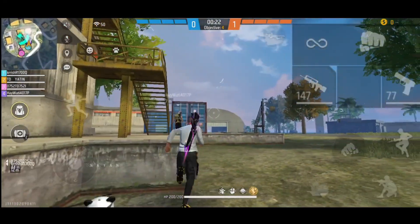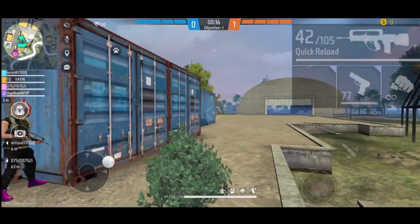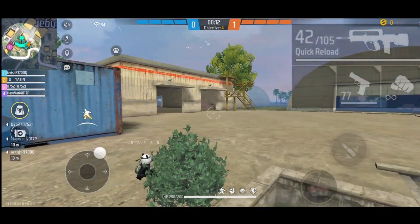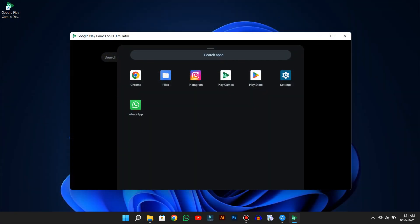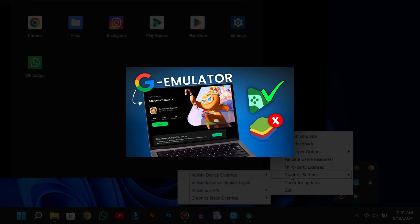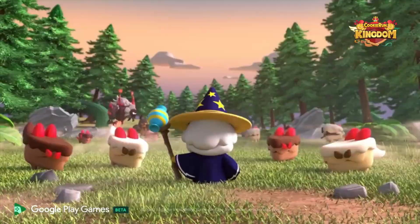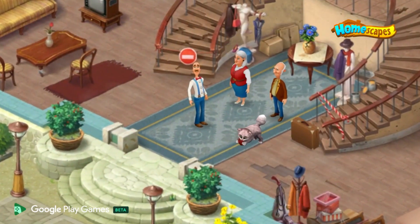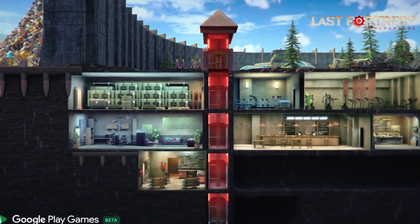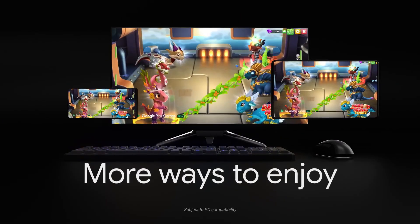No lag spikes, no performance dips — just smooth and stable gameplay. For the key mapping, it's just okay — not as advanced or customizable as what you'd get on other emulators, but it works well enough for the titles it supports. The controls feel a bit different compared to other emulators. And since it's made by Google, the updates are consistent, the stability is rock solid, and compatibility keeps improving with time. So if you're after an emulator that's officially backed, lightweight, and runs like smooth butter, Google Play Games emulator is absolutely worth trying.